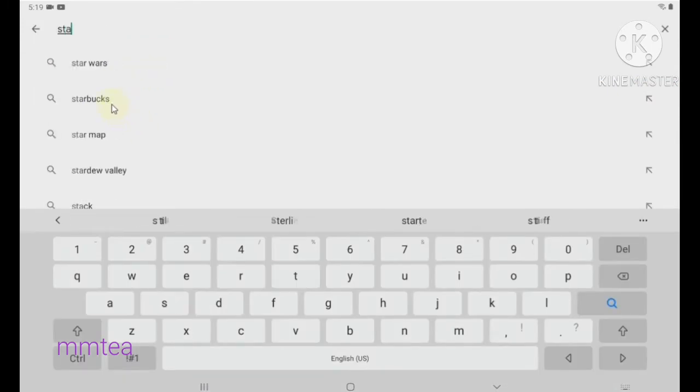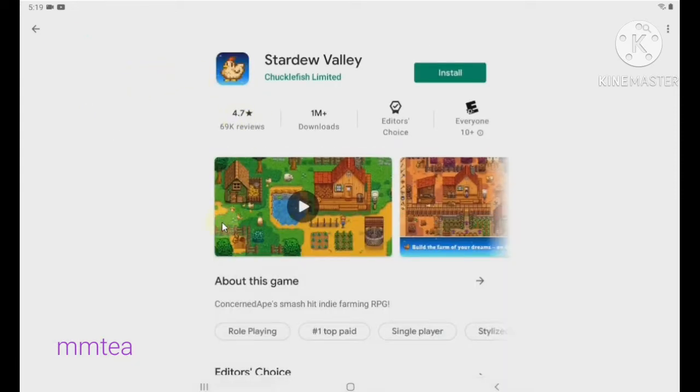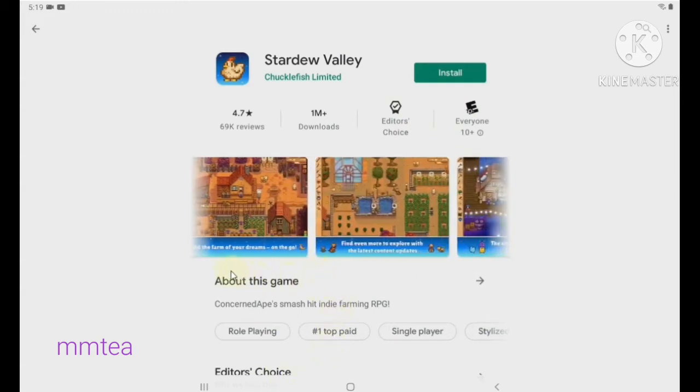There's Stardew Valley — I found it. You see there's no price shown because I've already paid for it. So right now I'll just click install.